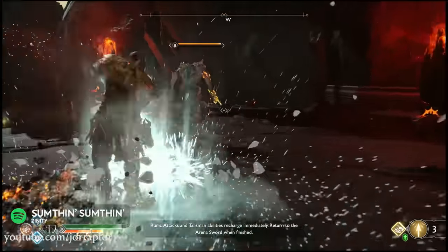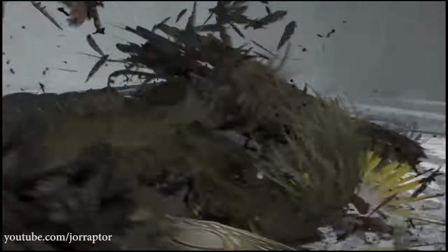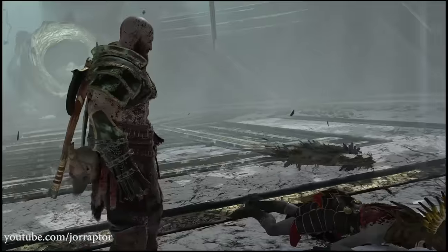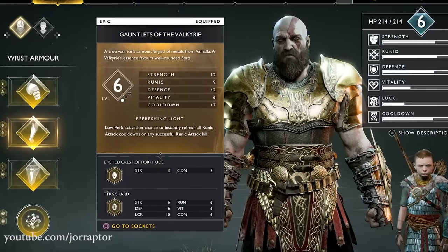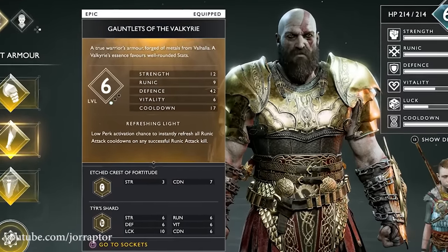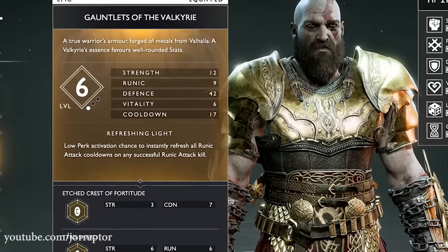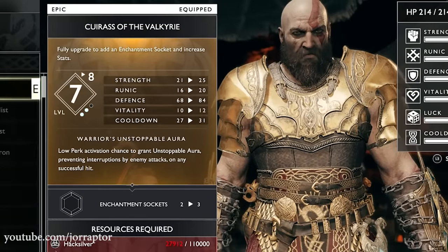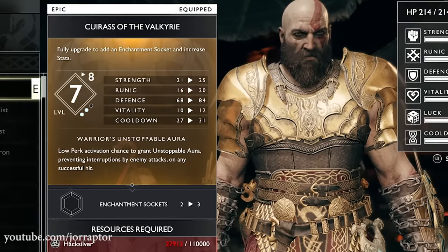A like would be super appreciated and let's go. You can get this Valkyrie set by killing the Valkyries. But first let's take a look at this epic set. Starting at level 6, this armor is pretty balanced with a nice amount of defense, but also strength, runic, vitality and cooldown, enhancing all your combat abilities. Upgrading it will enhance the defense even more and get it up to level 8 in the final upgrade with 3 socket options.